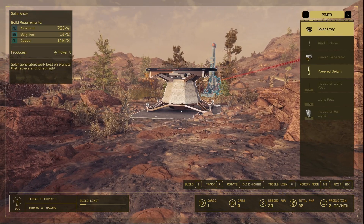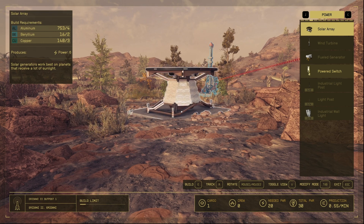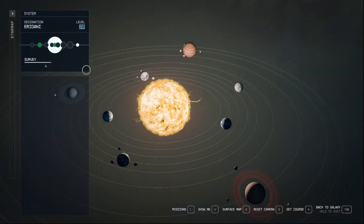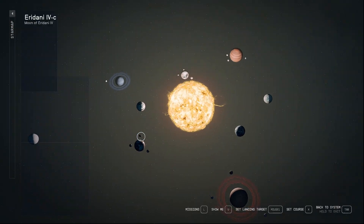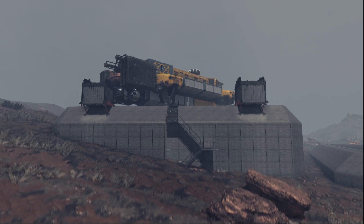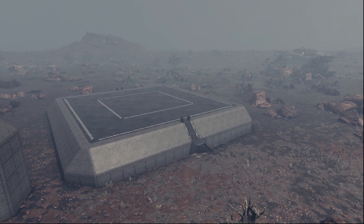We're also going to need to power our outposts. As a rule of thumb, the majority of planetary bodies will have sunlight available, but not all have atmospheres, so I prefer solar panels over wind turbines, which is why I'd recommend beryllium and copper. These are also used to build the basic scan booster, as well as cargo links and landing pads, which you're going to be using later on in the outpost.